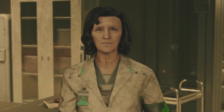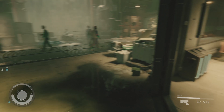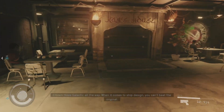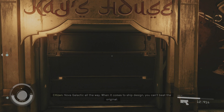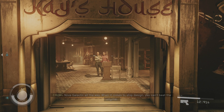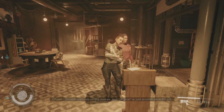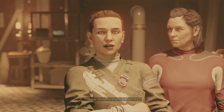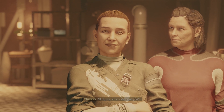Moving on, we're going to check out where you can purchase food and drinks. It's open — Kay's House. You can just walk up to Theresa Mason, and you'll then be able to check out what's on the menu.